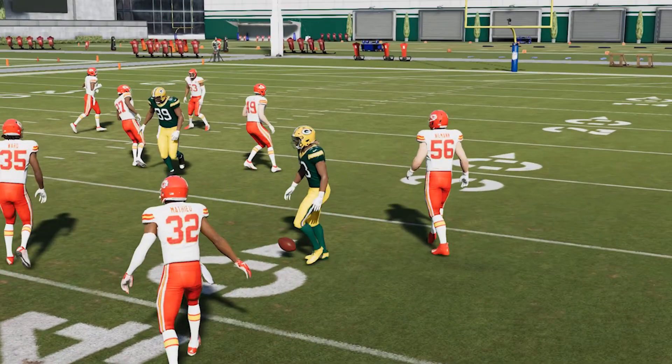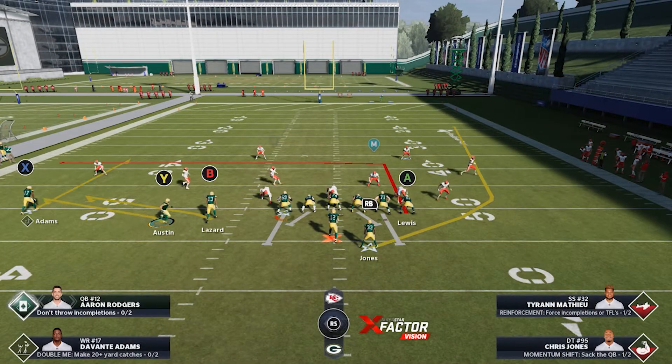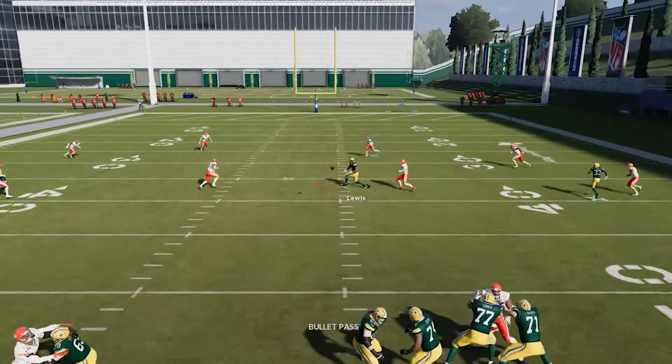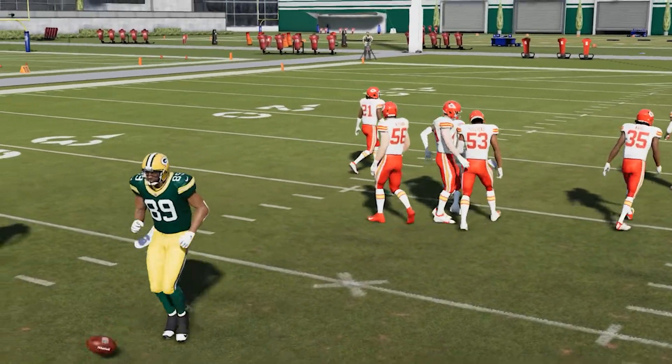Let's go ahead and hit our other read. Same setup — let's hit the tight end now. Hike the ball right about there, and look: we have the tight end right there on the break for a nice 10-yard gain. Cover 3 and Cover 4 work the same with this setup.